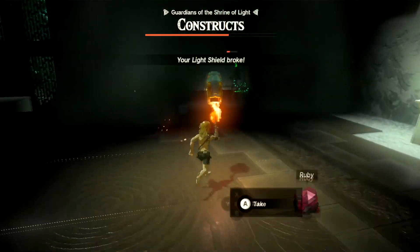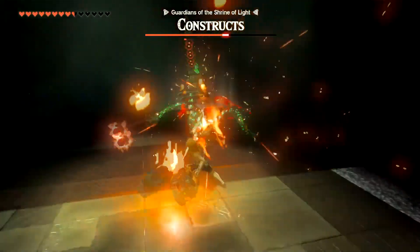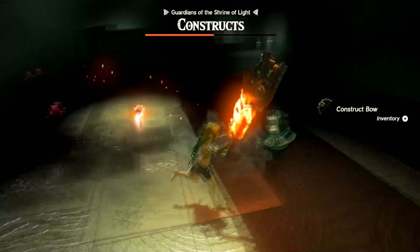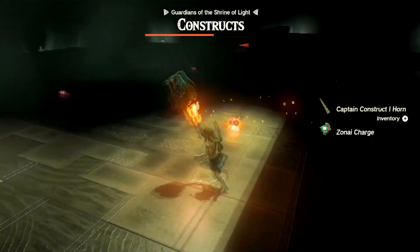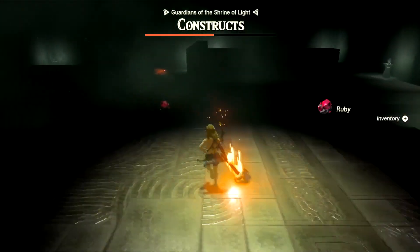How do you like a taste of your own medicine? There we go. Then he's going to drop a weapon — make sure you take that. And take all these jewels as well.